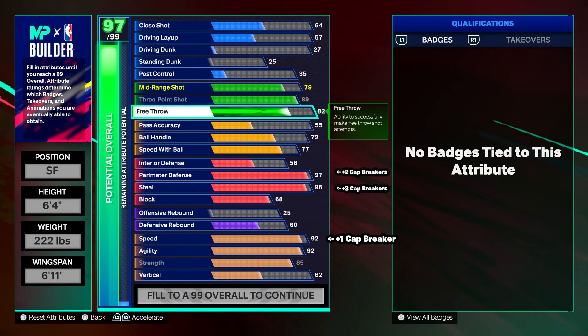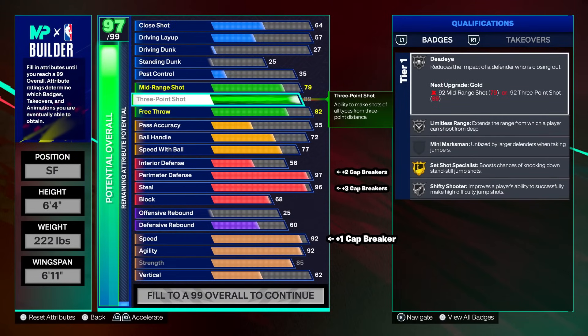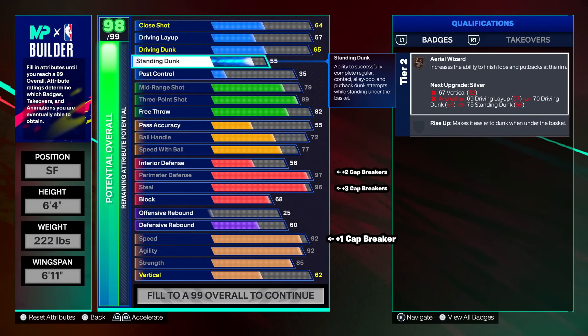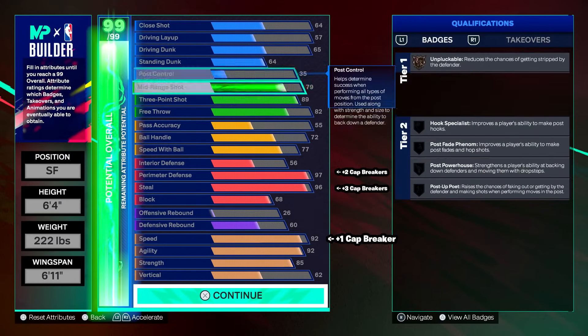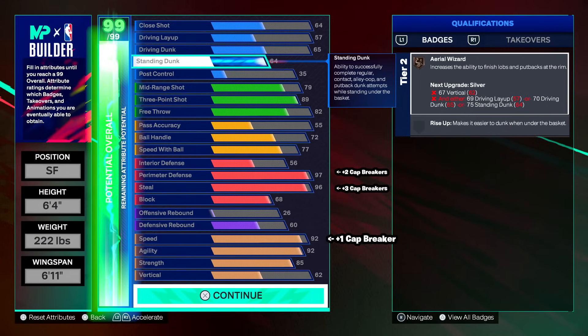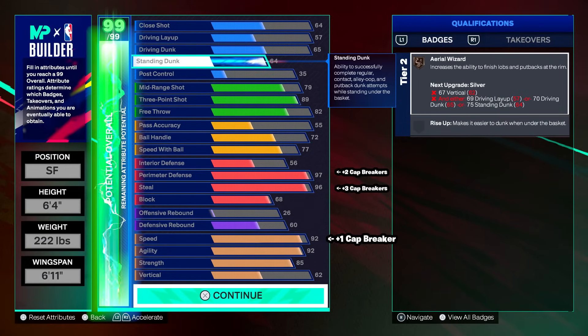79 midi is going to be pointless, but 82 free throw — if you want to bring this build to the fives, you'll be able to shoot free throws every now and then. We could round this build off on finishing: 65 driving dunk and 64 standing. 65 driving dunk and 64 standing is pretty baseline for 6'4 locks. You get good animations, you're going to be able to dunk the ball. A lot of 6'4 locks tend to get the ball, fade to the corner or wing — that's the kind of game we play this year.